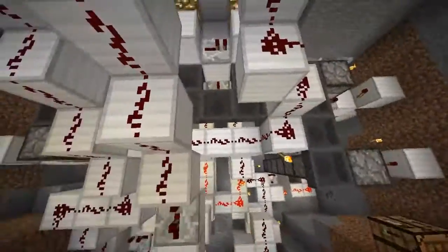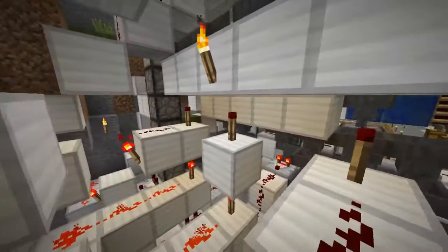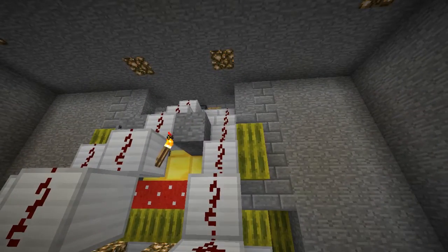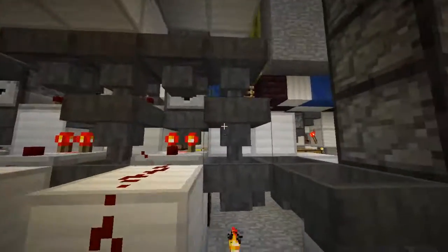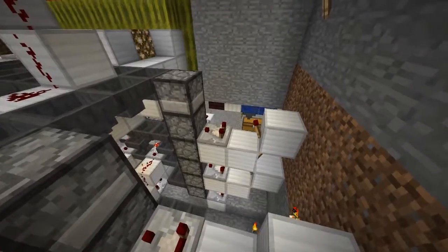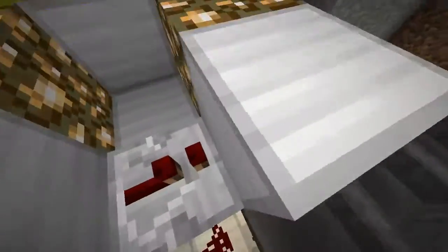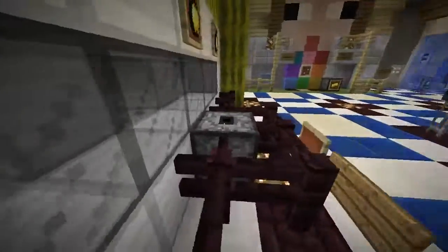And then if you get one golden apple, it'll activate this prize line — it has a get-your-money-back gold thing. After we check for the items, they go down through these hoppers into another classic redstone contraption: the item elevator. Through these hoppers they come back to the droppers they started in, so we can reuse the same items for the slot machine.